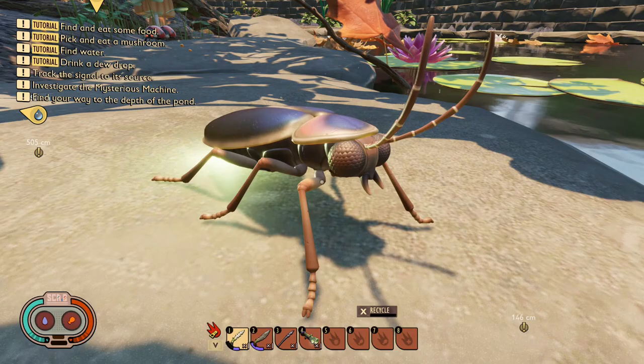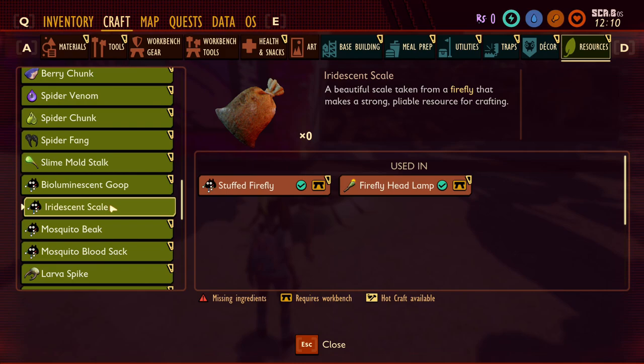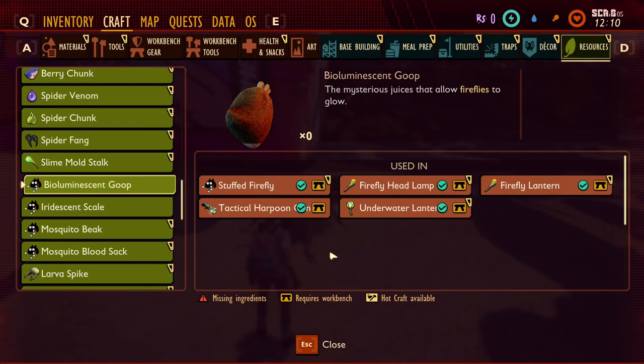Here we have the firefly. At the moment it's not in the game as an actual creature but exists in the form of a stuffed creature to decorate your base with, and it also provides light — a unique way to light your base. Fireflies will drop iridescent scales and bioluminescent goop, used to make the firefly headlamp, the stuffed firefly, the firefly lantern, the underwater lantern, and the tactical harpoon gun.